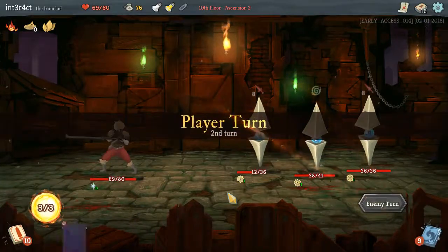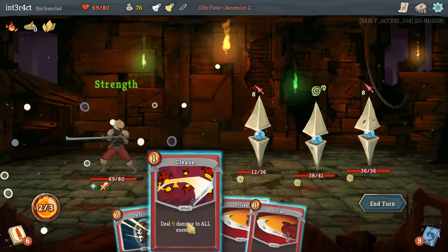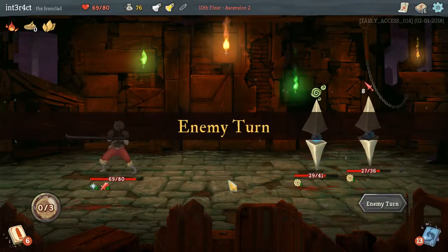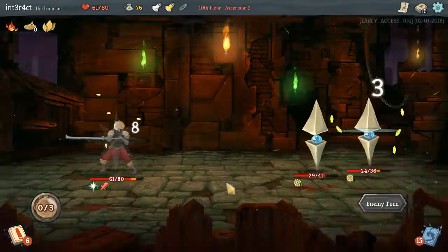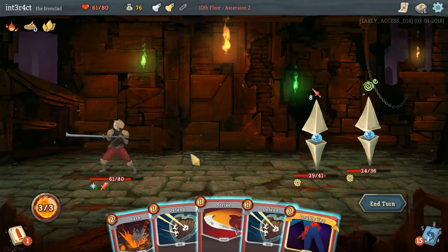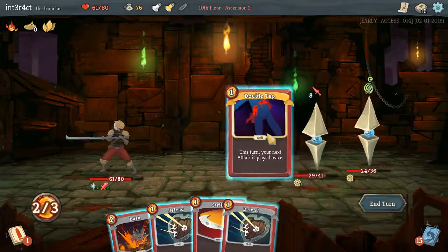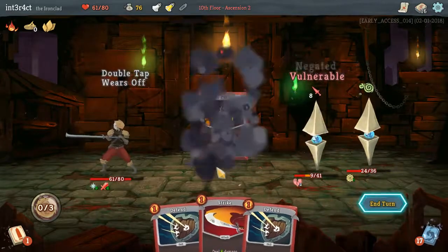Obviously if I had battle trance with double tap, perfected strike would have been really good. Kill him, because it prevents more damage than playing a defend — defend only prevents 5 damage, killing him prevents 8. Simple math, quick maths if you will. Still, bashing to kill him at 19 doesn't quite do it, but gets him very close.